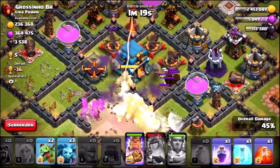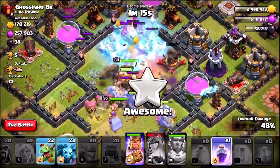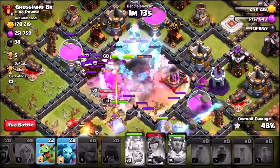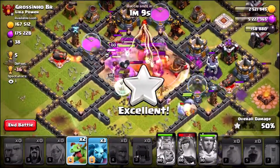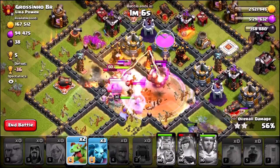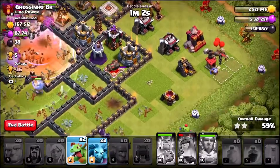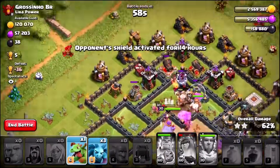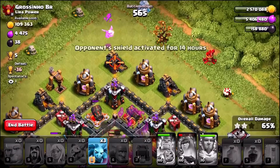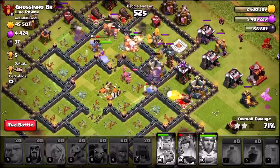So we finally made it into the heal spell. Here we go, all the troops making their way into the center. There goes a final rage into the core. There goes the king's ability — let's see if we can walk away with a nice triple star here. Looks like there is a lot of damage going on to my troops. I think we managed to take out all the infernos, so that is a good sign. And we are going to drop the final baby dragon at the top and clear all these buildings on the right with a couple of minions.